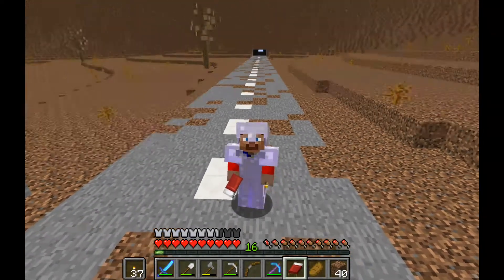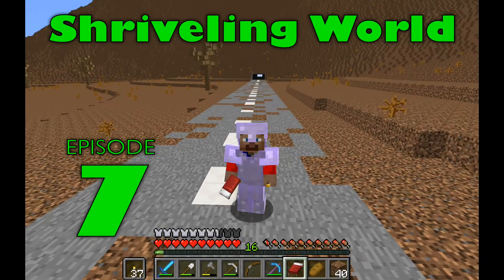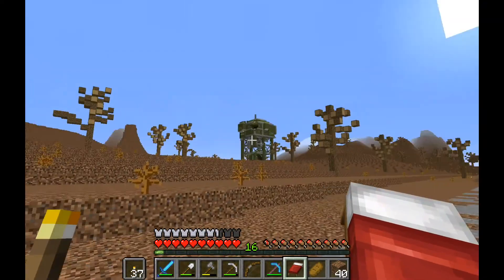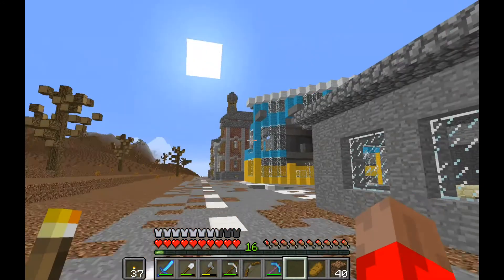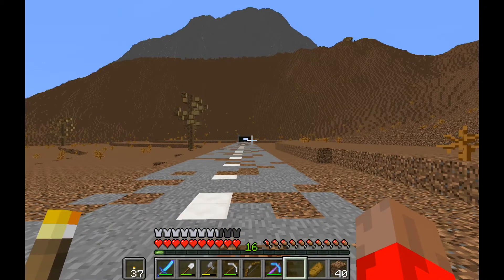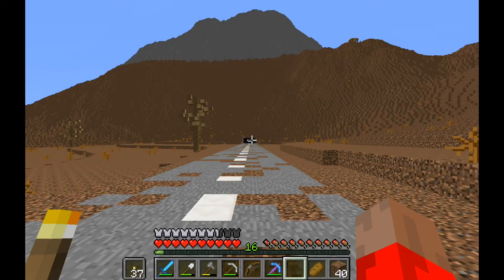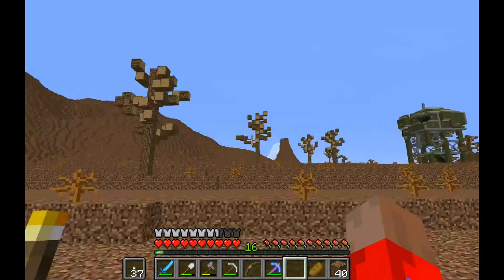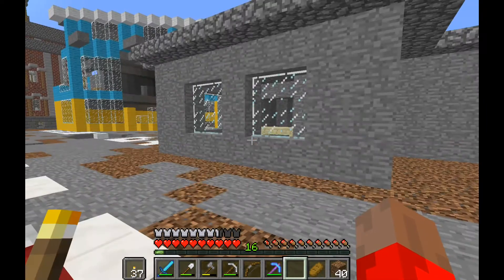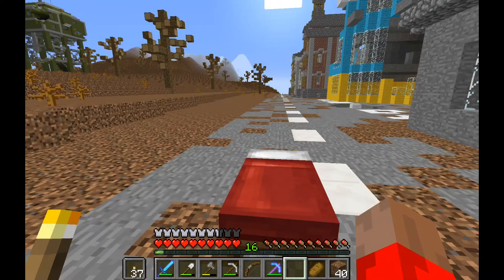Greetings, fellow Rangers. BlazeRanger here, and welcome to episode seven of our shriveling world map that we've been playing. We have just finished pretty much looting everything here. It's just about nighttime. We're going to sleep, and then we're going to go to that tunnel and have a little look and see what's going on in there. I don't think that tunnel is going right through the mountain — I just think that's where the end of my render distance is. It's dark and scary and not a nice place to go, but we're going to go there anyways.